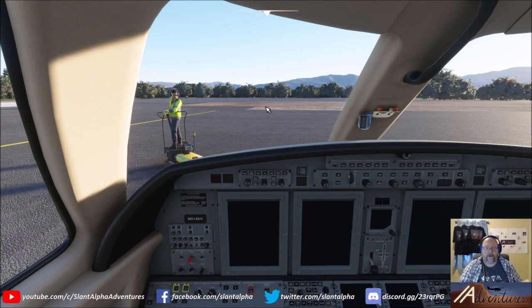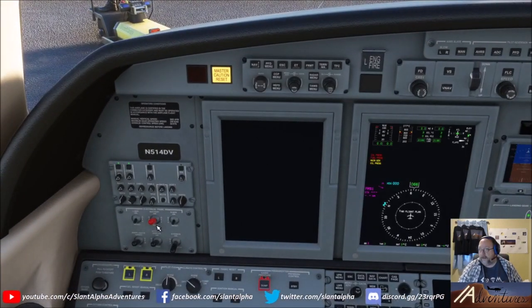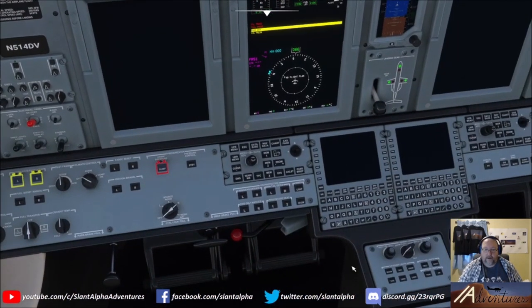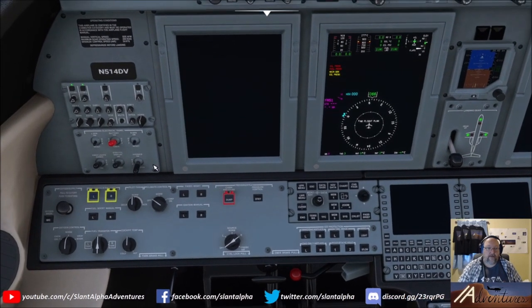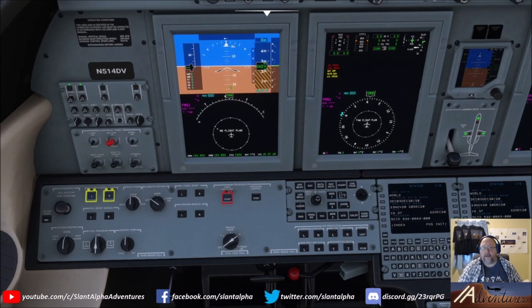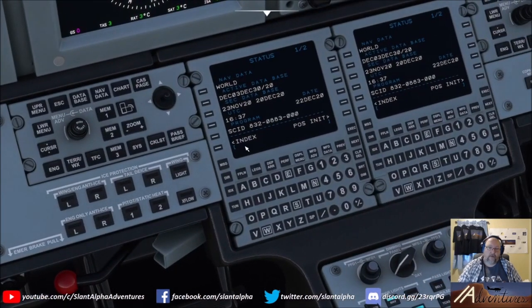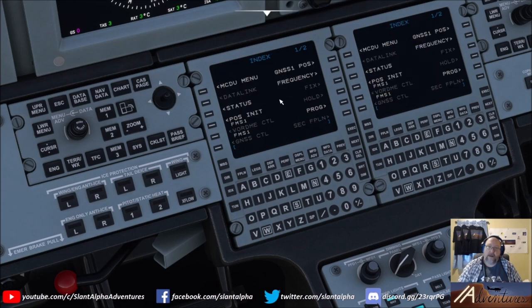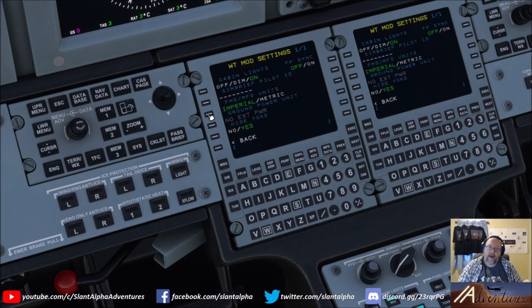All set on fuel and payload — let's go ahead and start powering up. Get the battery on, nav and logo lights on, avionics on — that's the switch in the bottom right of that panel. Connect to ground power. Now this is actually a good way to see if your mod is loaded correctly: hit the Index button, go to the next page, and go to Mod Set. If you have that page, you have the mod.